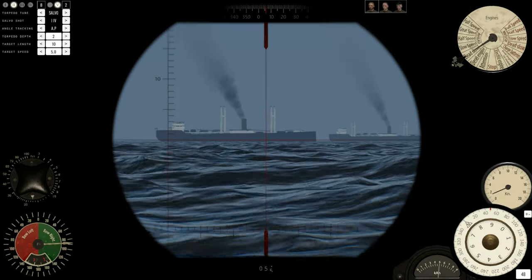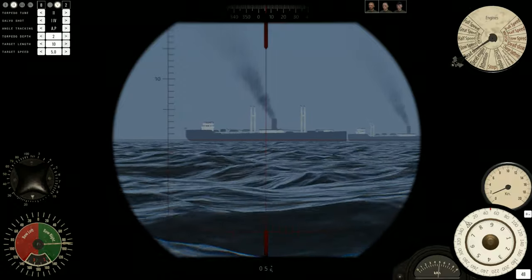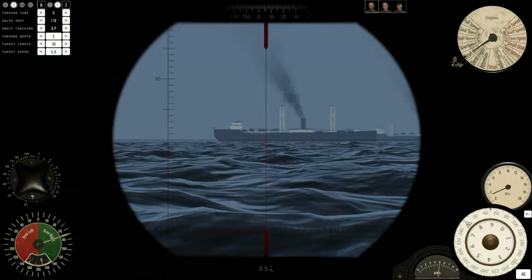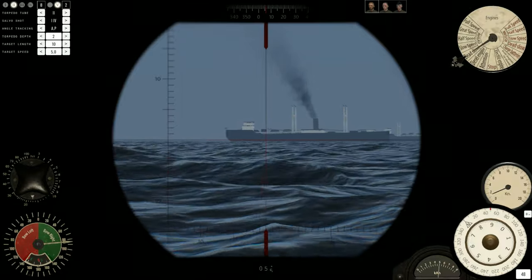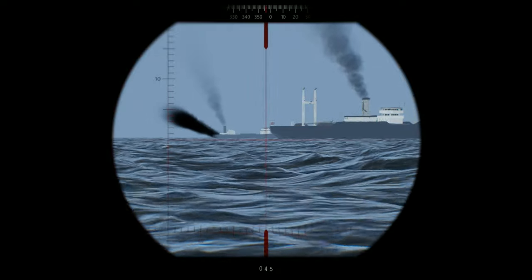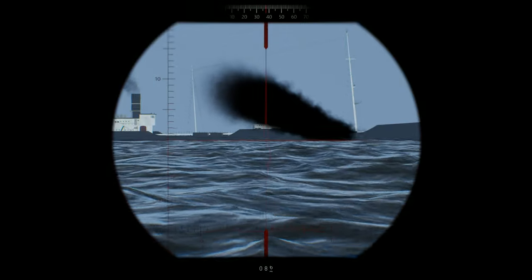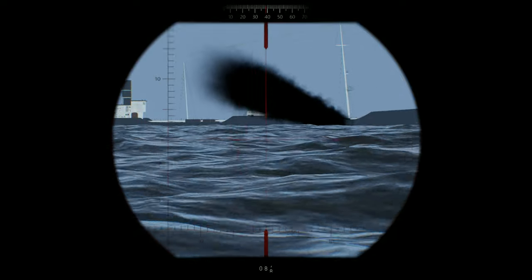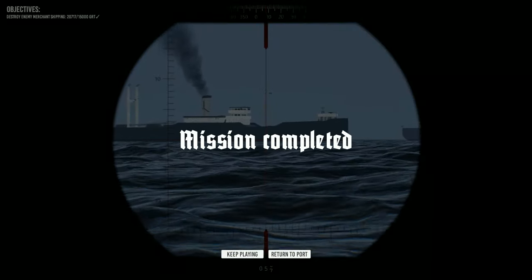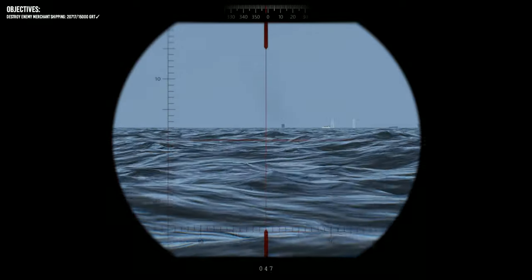We're going to go ahead and shoot tube 2 at this guy. Angle, torpedo depth, target length — this doesn't matter for a single shot. Angle on bow — he is very close to 90. We'll go 85 degrees and fire now. Tube 2 is away. And yeah, we hit that tanker way back there, so it looks like maybe my speed calculation was wrong, but that's okay. This ship is very low in the water — she's definitely having some issues now. Mission accomplished! It looks like two ships was enough to bring us over the top for our tonnage. Two ships done.